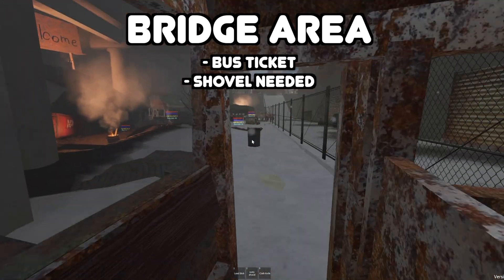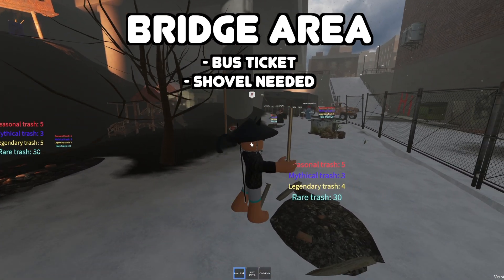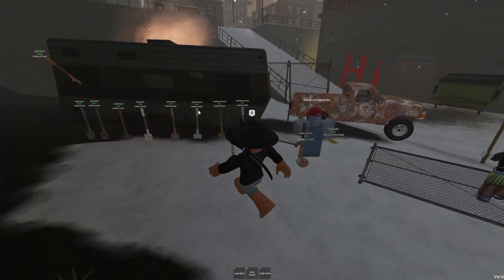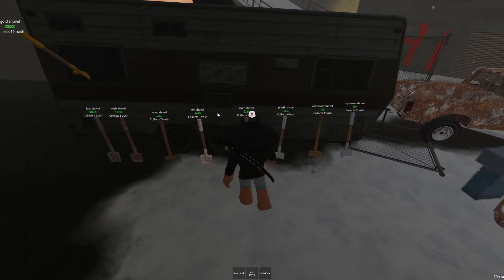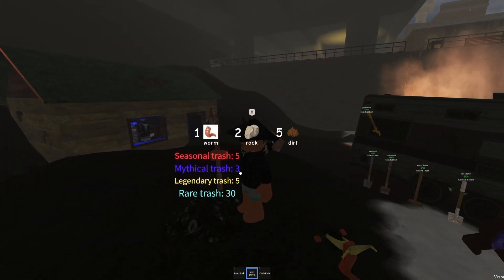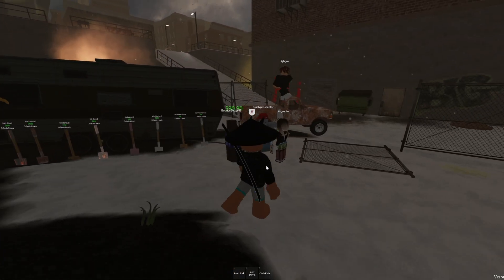You can buy the bus ticket right here, and it lets you enter the bridge area. If you're going to use a stick, it's not gonna work for this area — you need to buy a shovel. You can buy a shovel right here by the trash prospector. Again, the more expensive the shovel, the more trash it can collect. With the shovel, you can pick trash and earn a different type of trash that can earn you more money.